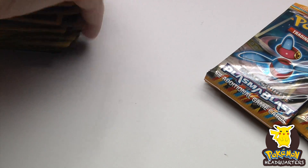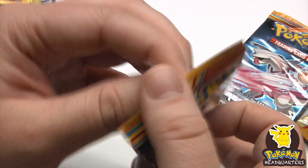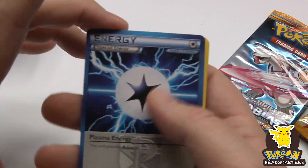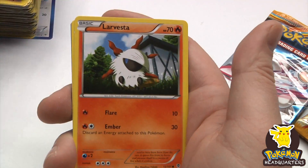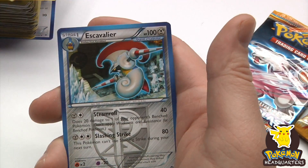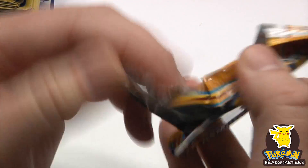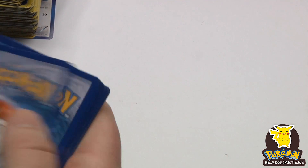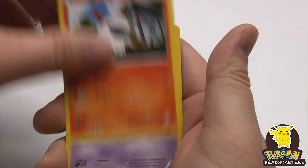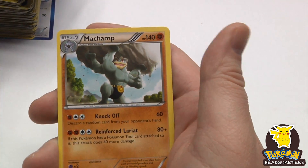I would assume it's some sort of rare holo — the whole outside is also holo, probably because it's an Ace Spec. Energy Retrieval reverse holo, Escavalier as our rare. Finally the cold weather broke here — it's been so cold. Octillery. Of course now I'm sick. Very cool reverse holo electric, and Machamp as a rare.